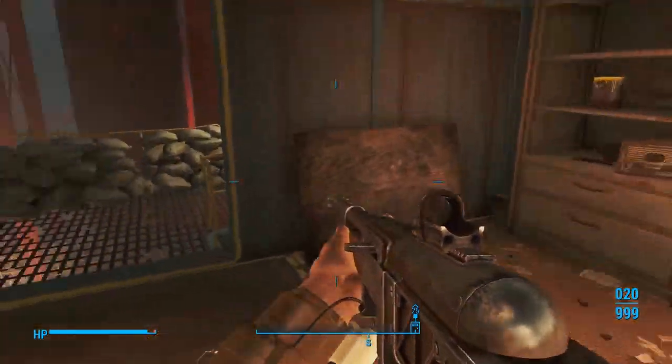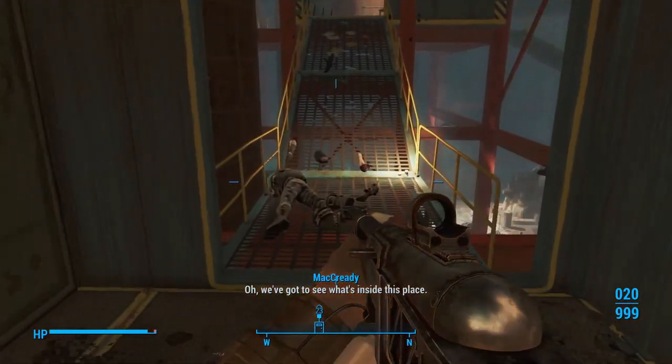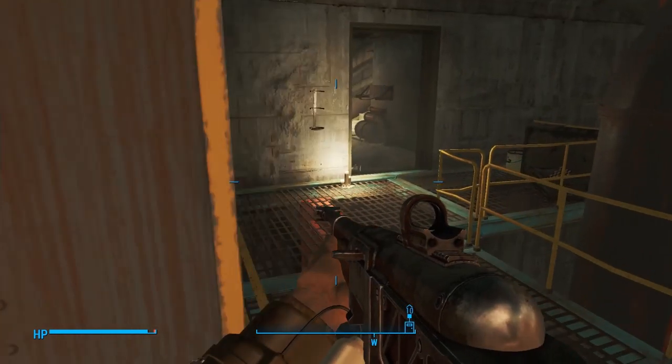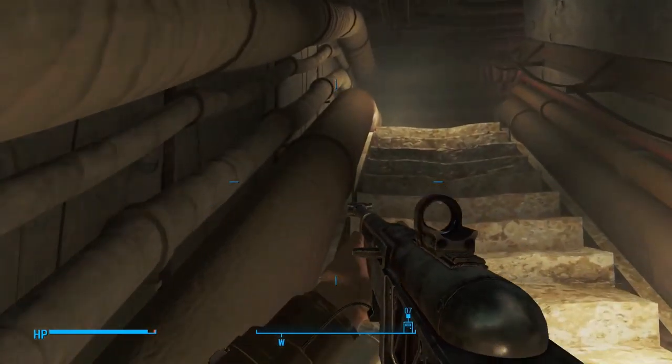Let's just loot everything in here — it doesn't hurt. There's not too much in this room to loot. And the steamer trunk. We get our endurance bobblehead — yes, which is good. That'll give us more health. And then the Tesla Science magazine. Hell yeah. And that's it — we can get the hell out of here. Let's go back up and out the door.